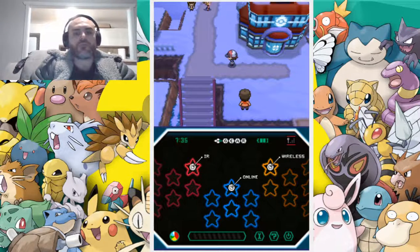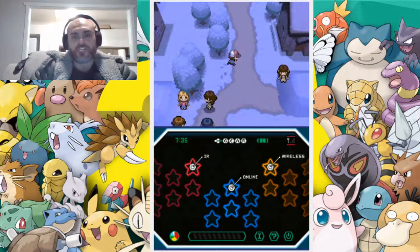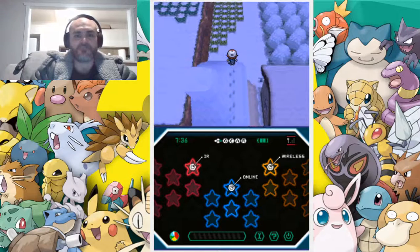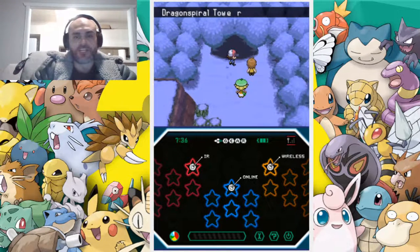Hello everybody, welcome to another Pokemon episode. So I finally found where the Strength move was — I realized I was searching in the Black and White 2 game instead of Black and White 1. Well, I'm actually playing Black and White 1.